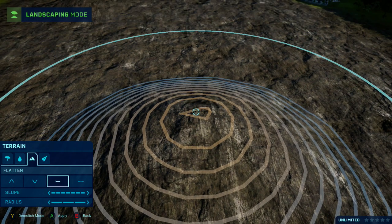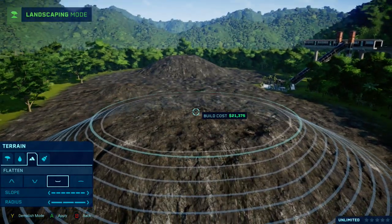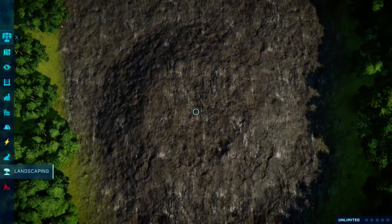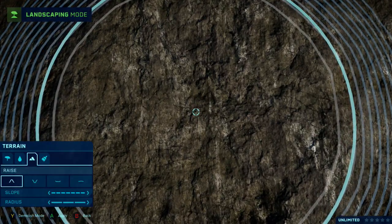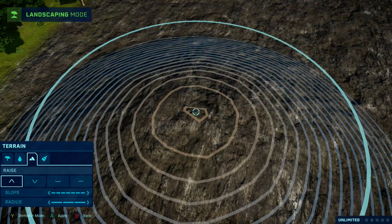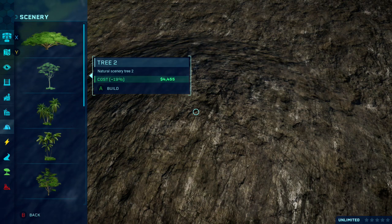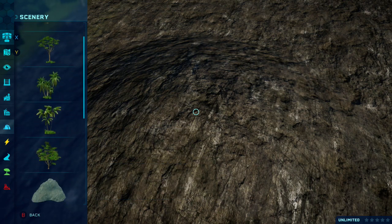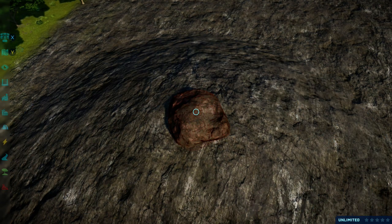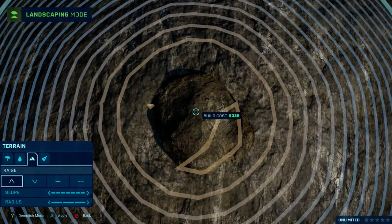The next step is getting it to flatten — you'll want to flatten it, and there you go. You've basically just made the layer a lot bigger, so then what you'll need to do is raise it again. Just before you raise it all the way, I would recommend placing either tree number 2 or one of these rocks — I'd go with the rock — just to make sure you're doing the right thing. Then get the landscape tool and lift it.